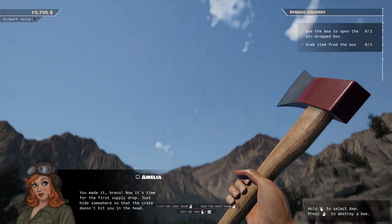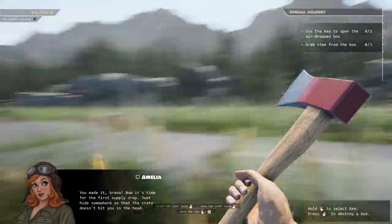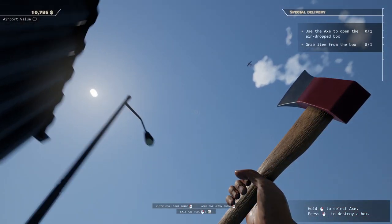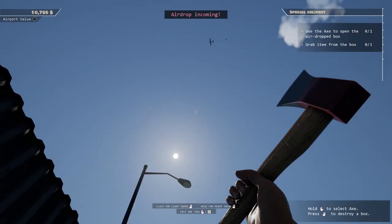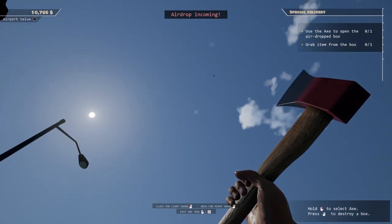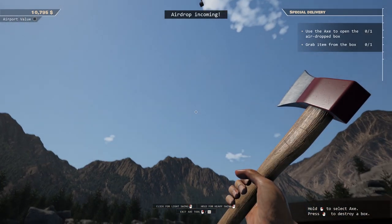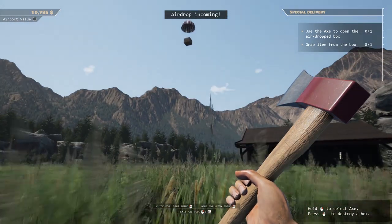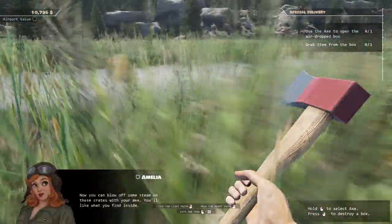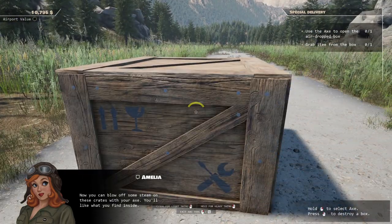'Just hide somewhere so the crate doesn't hit you in the head.' Okay, that would not be good. Airdrop incoming — oh how exciting! It doesn't look like it's gonna hit us. What is inside? Amelia says: 'Now you can blow off some steam on these crates with your axe — you'll like what you find inside.'